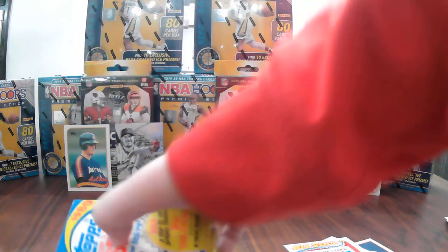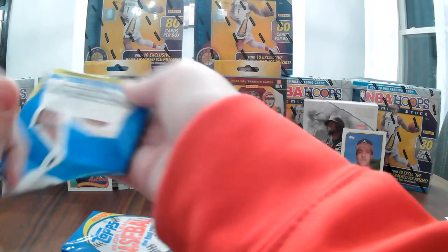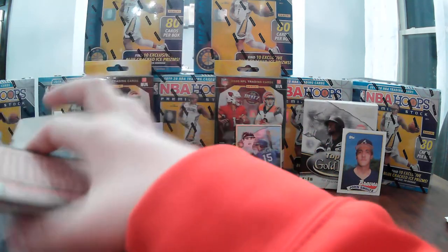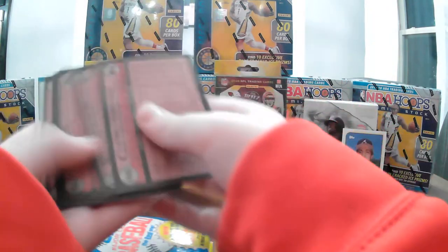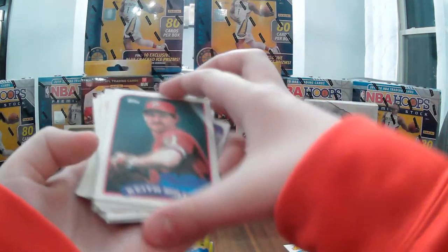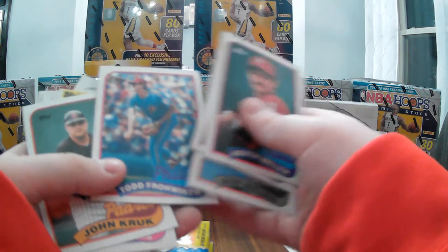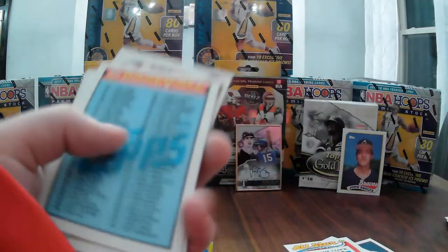This is tough, and this box was only $15, so I'm okay with it. I see a leader's card for the Expos — Keith Miller, Todd Fowler, Claudel Washington — there's the Expos leader card.